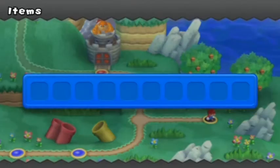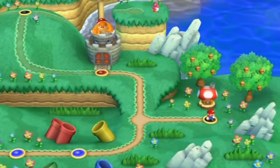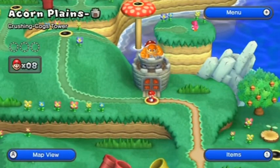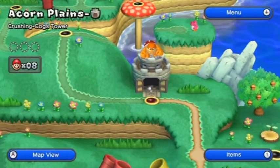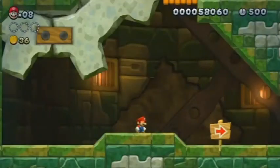Thankfully there's no people online that get to experience the joys of our pervertness — however you want to say that. Acorn Plains, Castle One — Crushing Cog's Tower. First castle in the game.